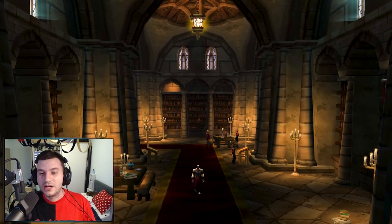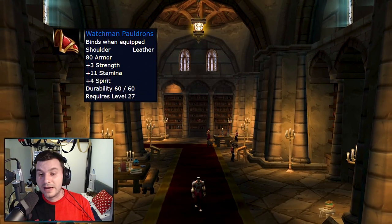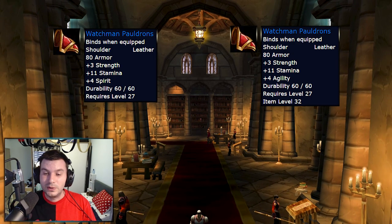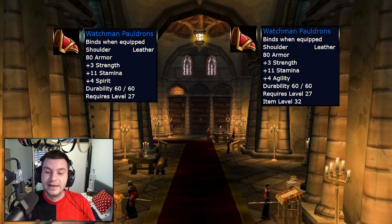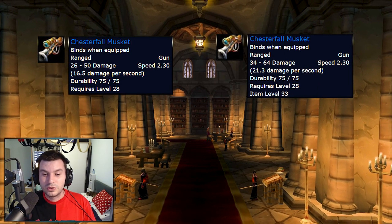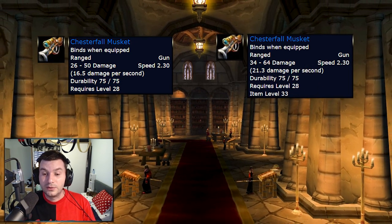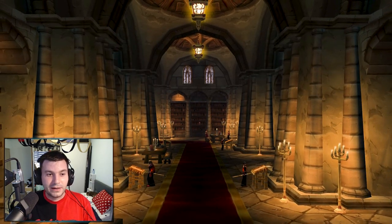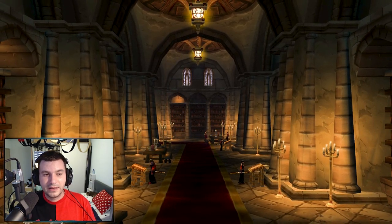One of the BOEs that get changed here is the Watchman Shoulders, which have 3 Strength and 11 Stamina — the Spirit got modified to Agility, so it's now 3 Strength, 4 Agility, 11 Stamina. Chesterfall Musket gets a DPS boost to 21.3 damage per second, and I think that's about it for Graveyard.